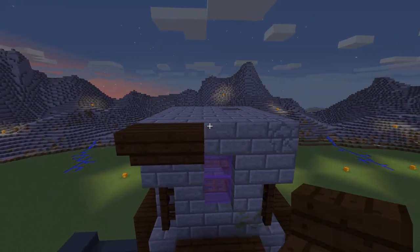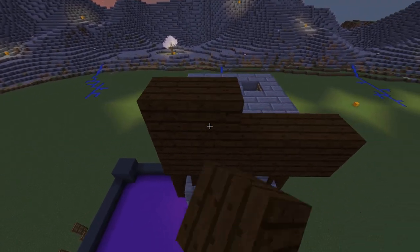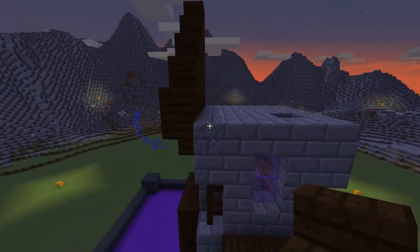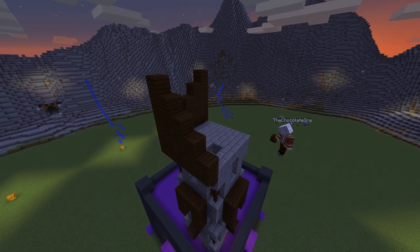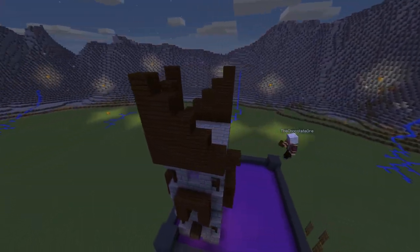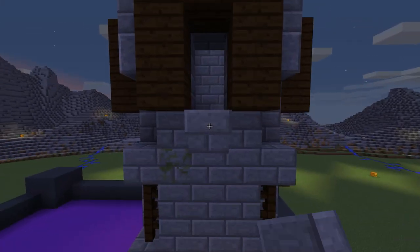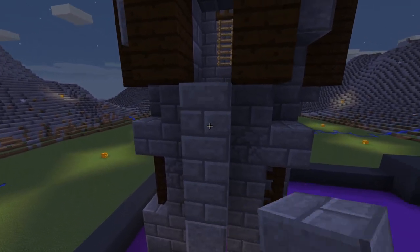Now place upside-down dark oak stairs with planks on the top for the roof. The same for the other three sides. I think this addition makes it look like a vicious tower. One stair here. After that, let's create the stairs of this tower.